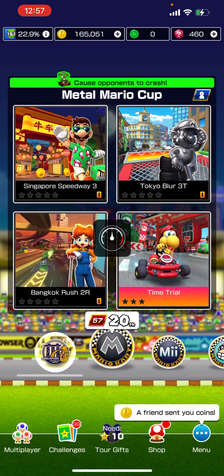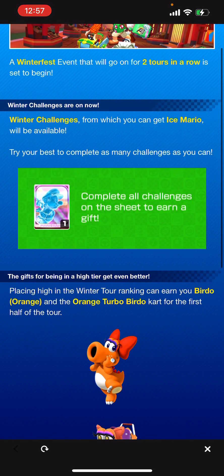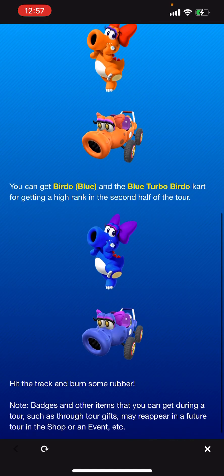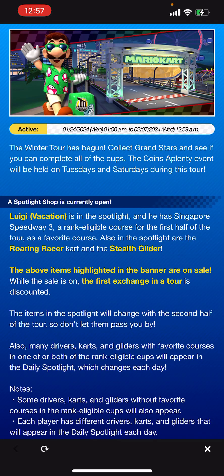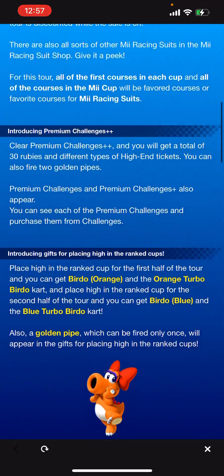We move into Tier 57 here with the Winterfest. We have the Winter Challenges - we've got Birdo Orange and the Orange Turbo Birdo, and also Birdo Blue and the Blue Turbo Birdo. Then the Winter Tour starts now - we've got Luigi Vacation, the Roaring Racer, and Premium Challenges Plus Plus.